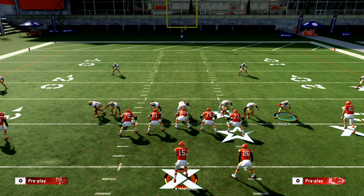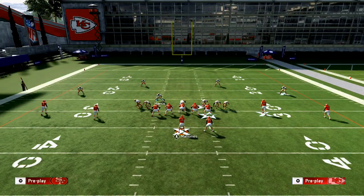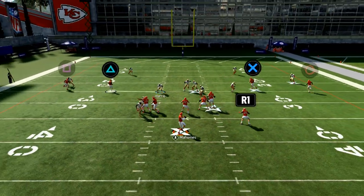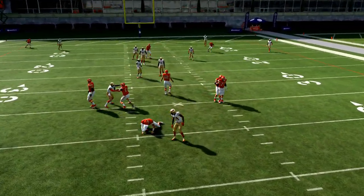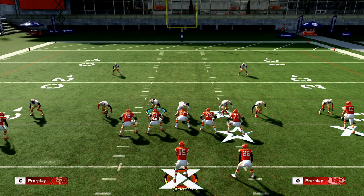Last but not least, here's the final setup: baseline, audible to Cover 2 Sink, slide your corners in, QB contain, user Harris over the tackle. Then bluff blitz the nose guard, take that blitzing linebacker and put him in a QB spy, and user the left side. You'll see two-man pressure from the edge. If they're running any spread scheme without blocking their running back, they're going to have problems with this defense. Thank you so much for watching — join the Discord and check out Sounds Fishy.